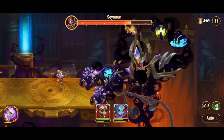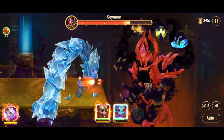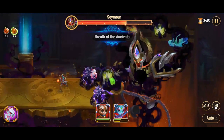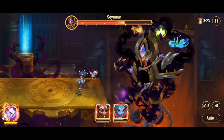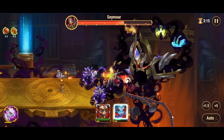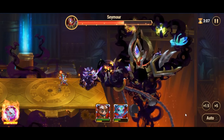If the water orb is not destroyed, Seymour blasts ice at your team, slowing and freezing them. Destroying one crystal reduces the damage, and destroying both heals your team. If the earth orb is not destroyed, Seymour drops rocks on your team, stunning them. Destroying one crystal reduces the damage, and destroying both stuns Seymour and increases the damage he receives tenfold.